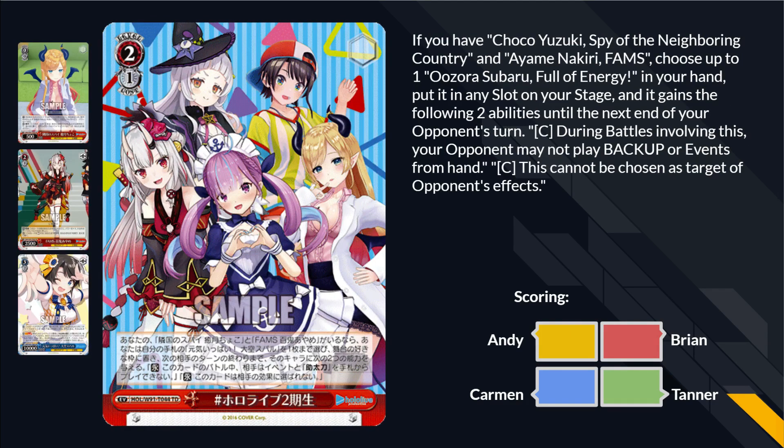The Gen 2 event: if you have Choco Yuzuki, Spy of the Neighboring Country, and Ayame Nakiri fans, choose up to one Azura Subaru Full of Energy in your hand and put it on any slot of your stage — that's the Subaru level 3 from the trial deck. It gains two abilities until the end of your opponent's next turn: during battles involving this card, your opponent can't play backups or events from their hand, and it also becomes hacks-proof. This is the Maiden event from Rent-A-Girlfriend, except it has a condition on it and summons an infinitely worse card than the Pak Sumi, but it is the same profile basically.